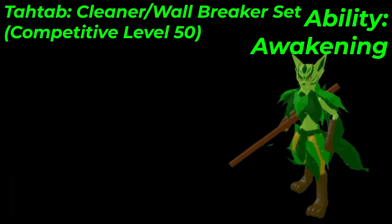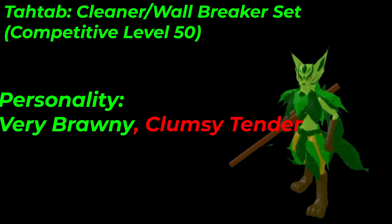Tautab's Wallbreaker or Cleaner set is pretty simple. The ability will be Awakening. I would mainly use Tautab as a Cleaner or Revenge Killer, but a Wallbreaker can be decent for Tautab — it's just not the best at it. It does have a good personality of Very Brawny, Clumsy, and Tender, so we can balance out our defenses and give us the potential to make Protagon have a melee attack boost in front of us. Very Brawny can also boost our attacking stats even further. You can run Brawny Nimble to have some speed as well, but I would generally avoid running Very Nimble.